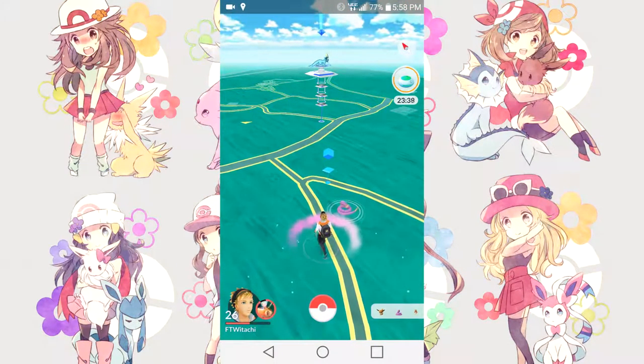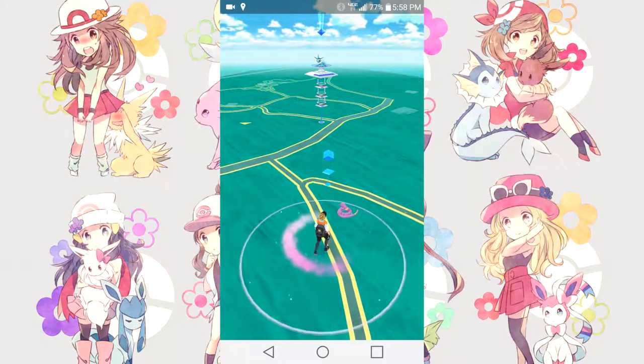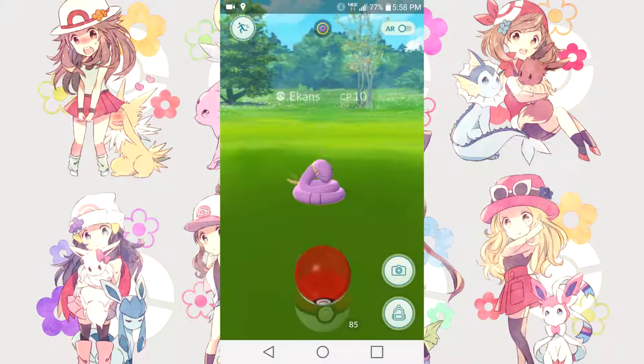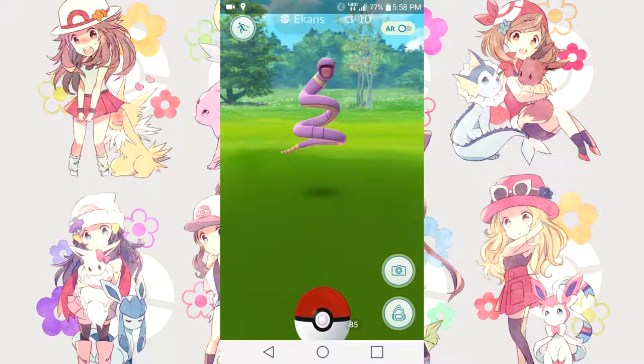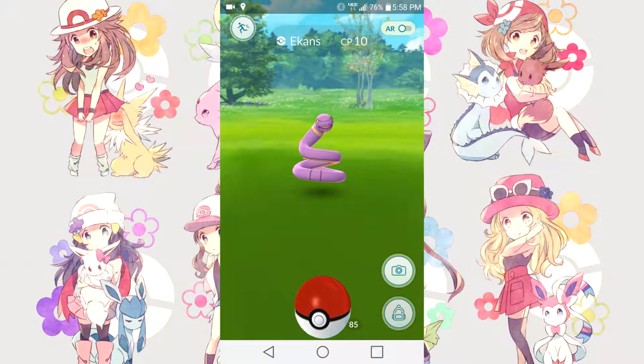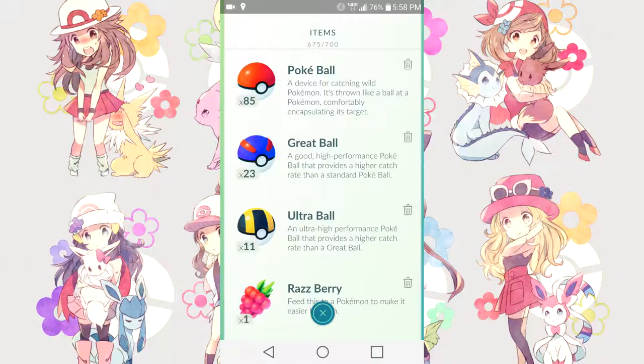Once you've found a wild Pokémon — let's say I want to capture an Ekans — go ahead and click on that Pokémon. Capturing starts off with a Pokéball. I got lucky with a CP10 Pokémon, so I won't need to use a Great Ball or Ultra Ball. But if you wanted to switch, click the bottom right icon that looks like a backpack, switch to a Great Ball or Ultra Ball, and you'll be able to capture the Pokémon that way.